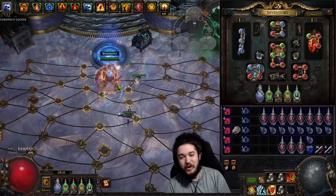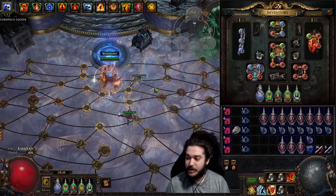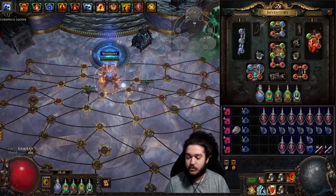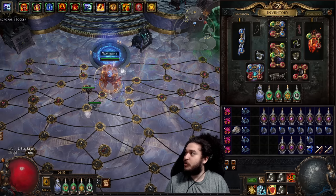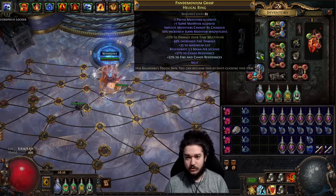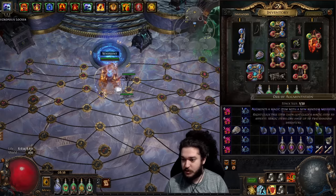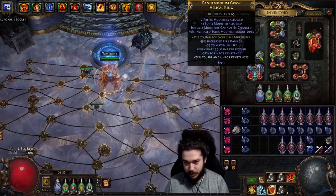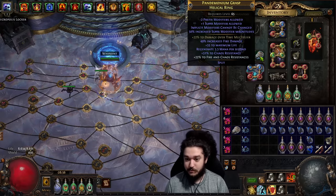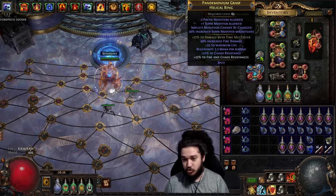Welcome everybody. Today we've got an extremely expensive video to cover. The purpose of this video is to teach you how to create the helical ring that you see my character using. To give an example, this is currently one that's skinned, so I'll just wipe the Calandris Touch skin off. Helical rings are very endgame rings — the bases are about 35 divines — but it's more about what you're able to do with them.